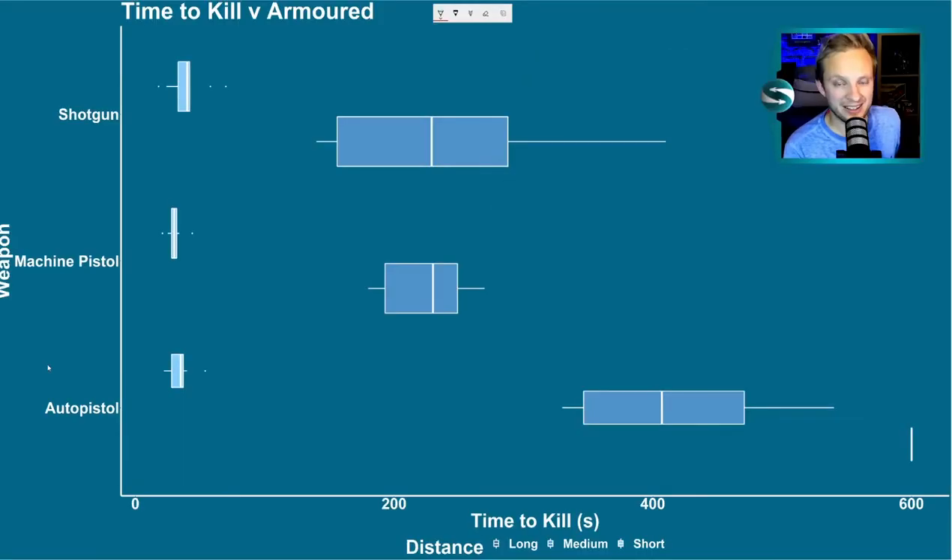Now for armoured targets, let's start with the auto pistol again. In theory, the auto pistol has the range to take down an armoured target at long distance. However, it is taking forever to kill something down there. Not worth fighting something armoured at range with the auto pistol — not worth your time. Charge in, use a different weapon. It's a big no for the auto pistol.